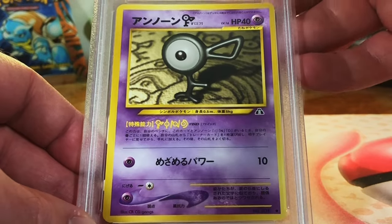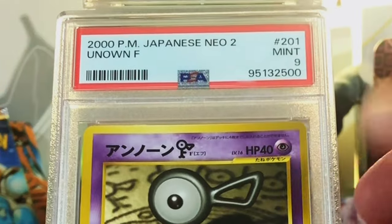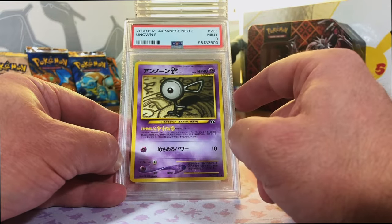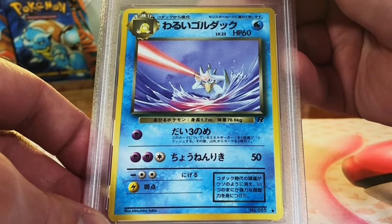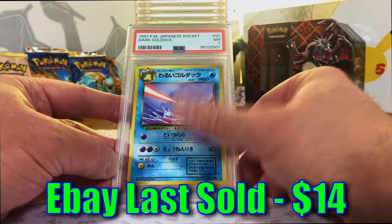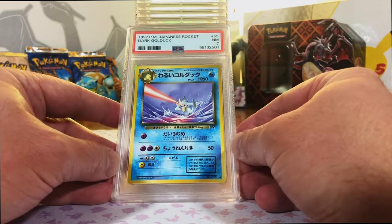Unown F from Japanese Neo 2, Neo Discovery. This one is a 9 - Mint 9, all right. We're doing much better with the vintage Japanese with PSA than we did with CGC. Dark Golduck from Japanese Rocket. Love this Golduck. Near Mint 7 - but hey, I probably would have gotten a 5 or 6 with CGC, so I will take that.